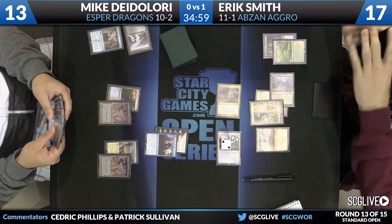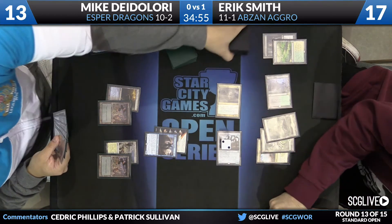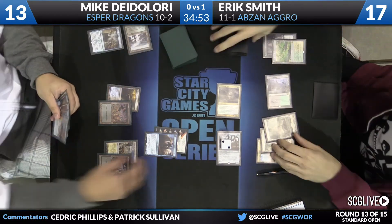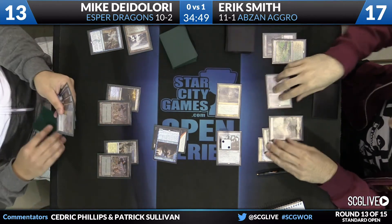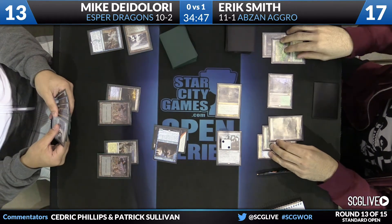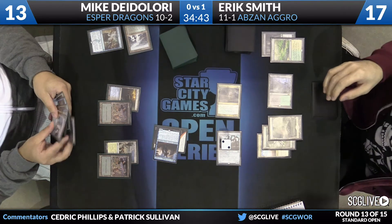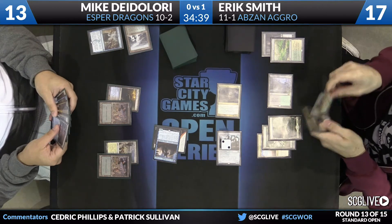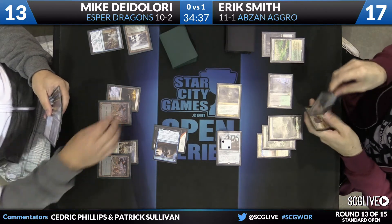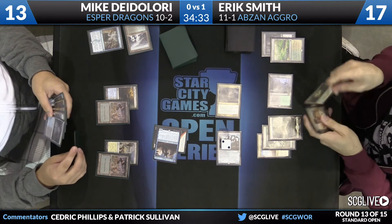DeLaurie has already untapped and drawn his card for the turn. Looks like Smith just wanted to sacrifice the fetchland. DeLaurie will activate Jace again — Polluted Delta to the draw. He's got a Hero's Downfall in hand, still has that Disdainful Stroke, so some powerful cards going on there if they line up appropriately. Hand's improving. Jace tends to do that.